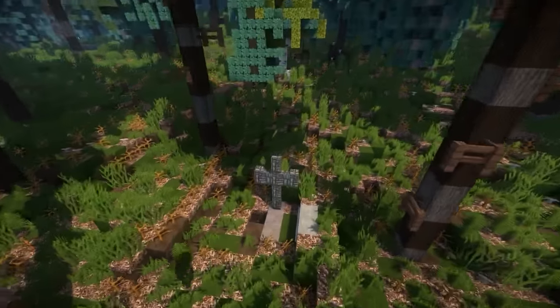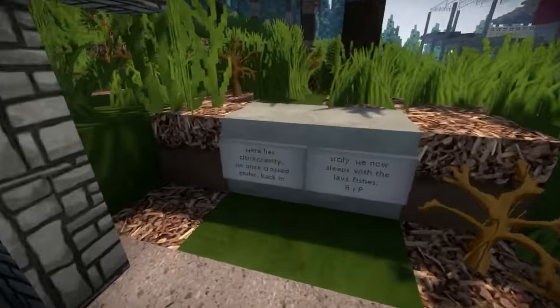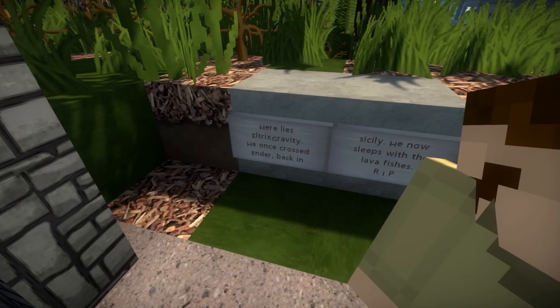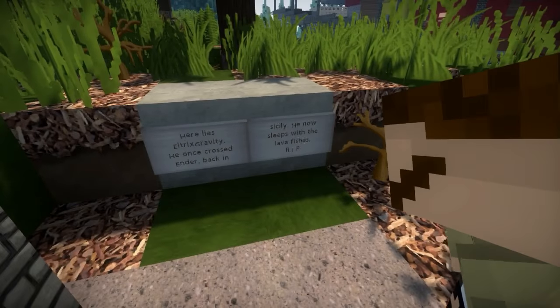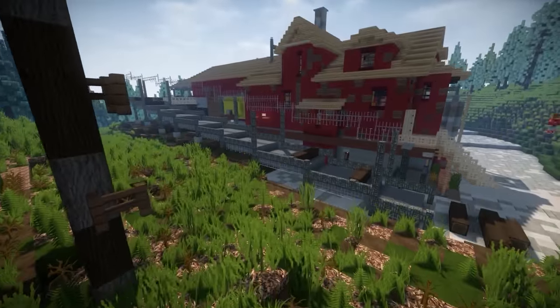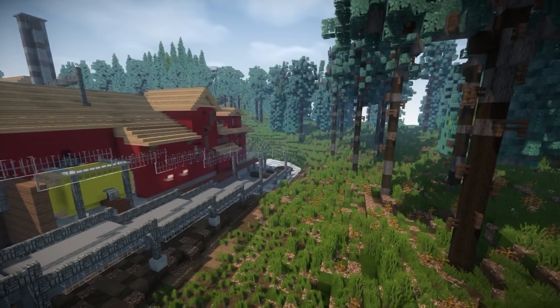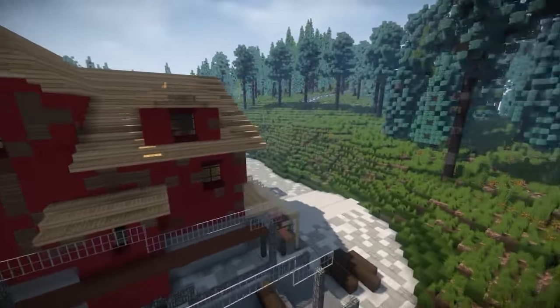There's a little cross here — somebody's dead. 'Here lies Alex Gravity — he once crossed Ender back in Sicily. He now sleeps with the lava fishes. Rest in pieces.' Rest in peace, man. I love it. Oh look, we have Enderman here — where is he? He was just in front of us.